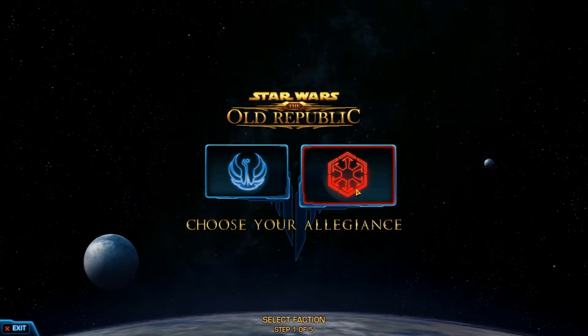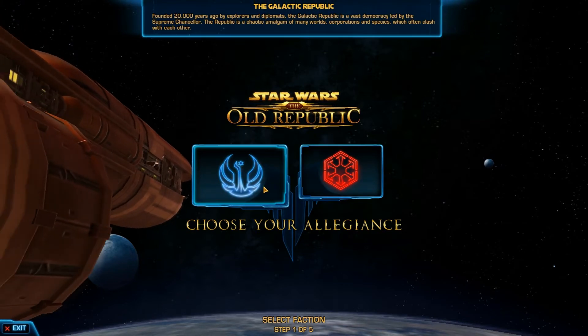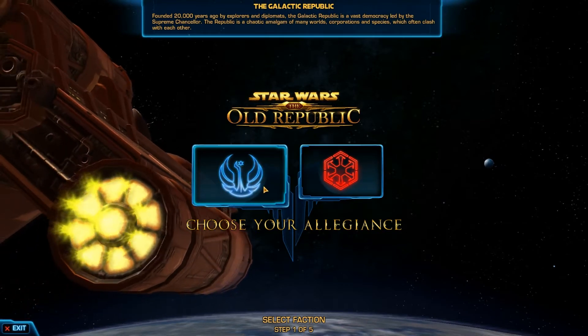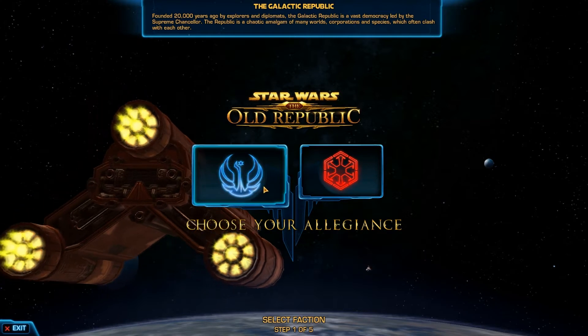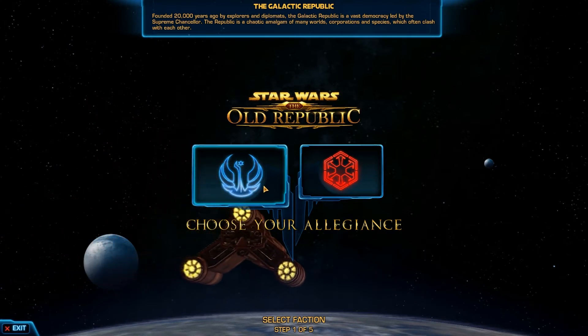So I'm going to be making a smuggler today, and this is going to be his son. I'm going to choose the Galactic Republic. There's going to be a long cutscene but I'm going to skip it — if you guys really want to see it, just search it on YouTube and you'll be able to find it easily.